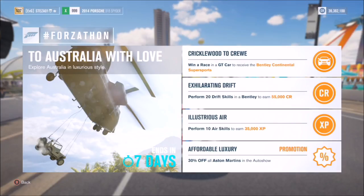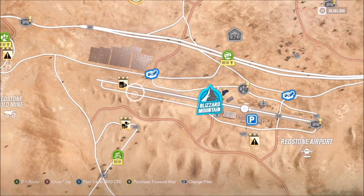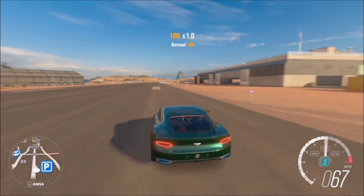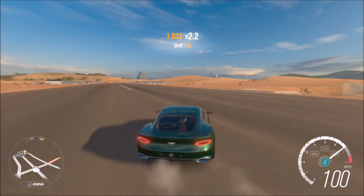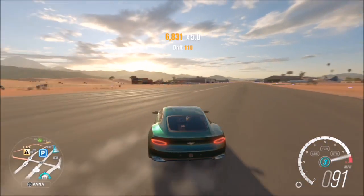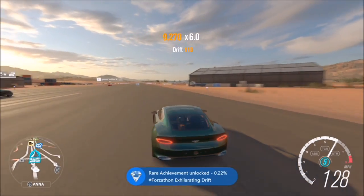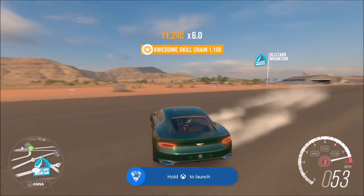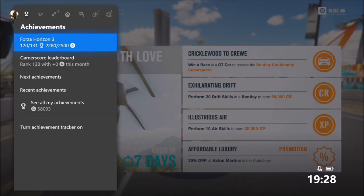The next challenge, called Exhilarating Drift, wants you to perform 20 drift skills in a Bentley to earn 55,000 credits. I stayed in the same Bentley Speed 10 concept and headed to the airfield. You can drift anywhere in the game, but the airfield is the quickest method. Just muck about and rack up drift skills — it took me bang on a minute to complete. Make sure it is a Bentley specifically.